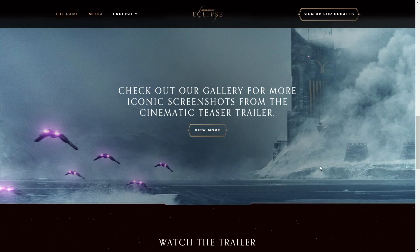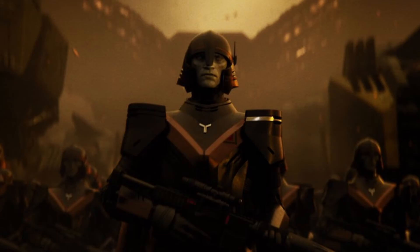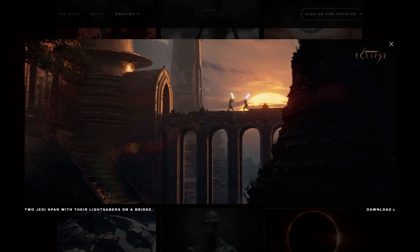Now let's move on to the art gallery portion of the website. I won't be going over every single screenshot, just the ones that give us some information we didn't already know. First up, we have a drummer with tree roots in front of him — confirming that he's definitely in some sort of forest. After that, we have a group of Animids in red garb walking down the street holding staffs. According to Wookieepedia, Animids were a sentient species native to Yablari — because they lacked vocal cords, they communicated through a sophisticated and subtle combination of hand and body language, so these guys can't speak. And finally, we have two Jedi sparring with their lightsabers on a bridge — so these Jedi are definitely sparring, not fighting as enemies. This is simply a training exercise, likely between Master and Padawan.